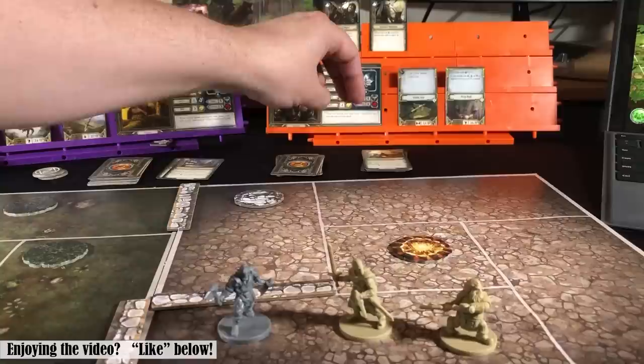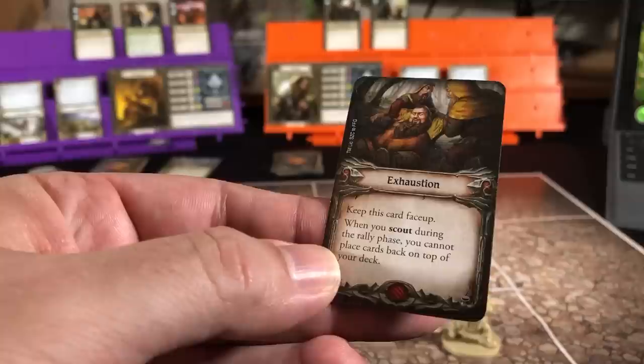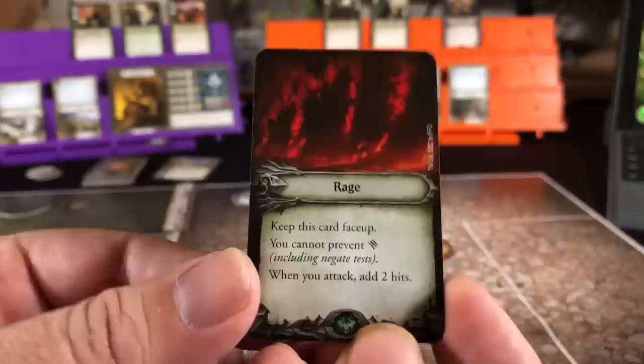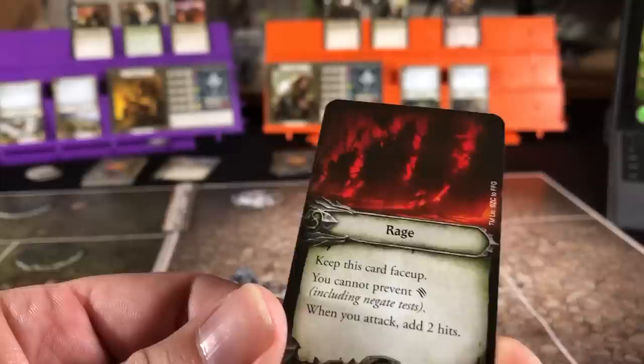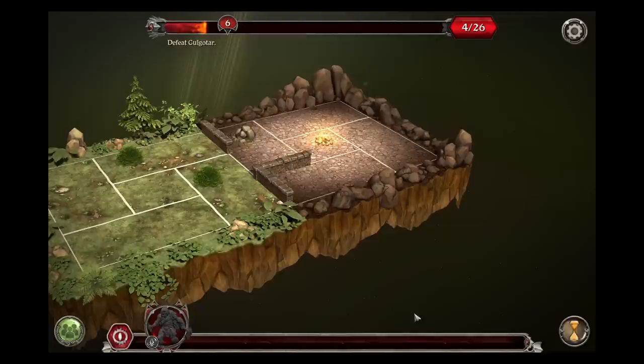So we will go ahead and take one of each — the wound coming in and a damage card. Keep this card face up: when you scout during the rally phase, you cannot place cards back on top of your deck. He's exhausted — he took a big hit. And then for fear — Rage: keep this card face up, you cannot prevent damage, but when you attack add two hits. Well, that's going to help finish this thing off, but he's got some problems with cards. So that ends the hero action phase.